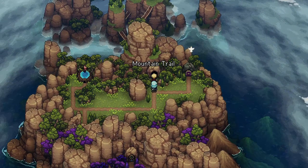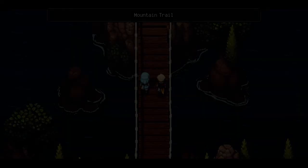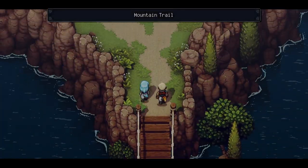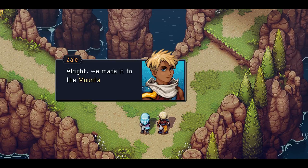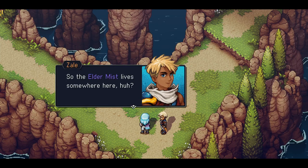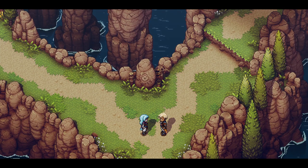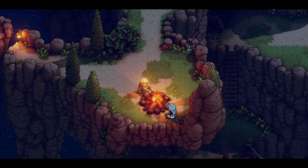Alright, I guess we gotta go this way — the Mountain Trail. Through our own choice and not by being pigeonholed. But I don't mind linear story like this. Mountain Trail. Hey, this looks familiar. We made it to Mountain Trail — so far, so good. So the Elder Mist lives somewhere here. We're looking for the Elder Mist — he's gonna teach us how to use magic without using magic. Very interesting.